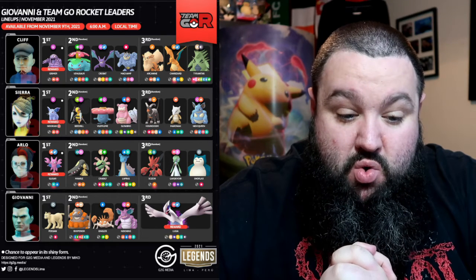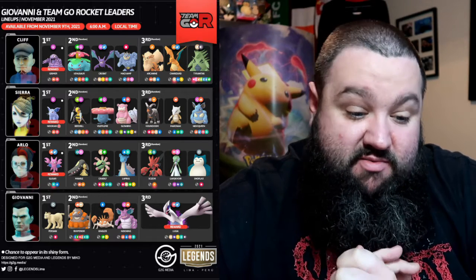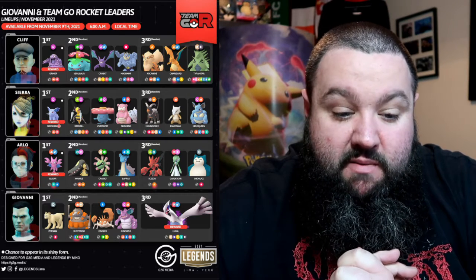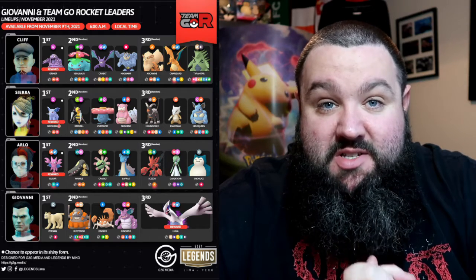Then you're moving into Scizor, Gardevoir, or Snorlax. Arlo is pretty much the toughest one out of the three — out of the four if you include Giovanni. Let's go into my battle and then see how I got on, and hopefully we can learn together what the best Pokémon to take in is.